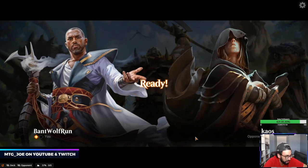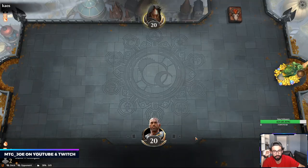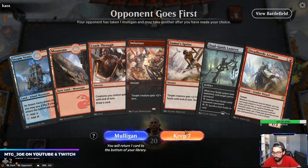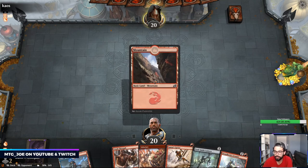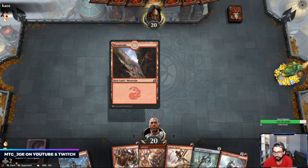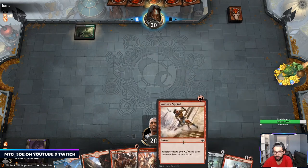When these Izzet decks get off, they're really fun. Having another good threat — Sprite Dragon's good, but we only had that. When we're able to pair it with a good effect... yeah, we're gonna keep this hand. Probably Crash Through on one, Arcanist on two, then play Lantern afterwards. Depending on what we draw, I might prioritize playing this on three so I can Muddled Sprint it.